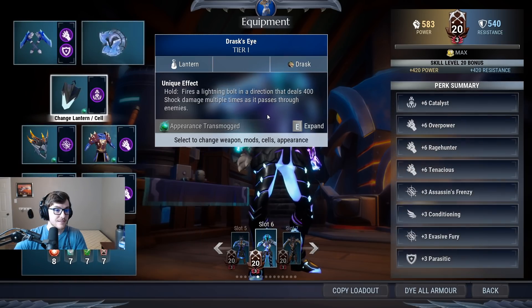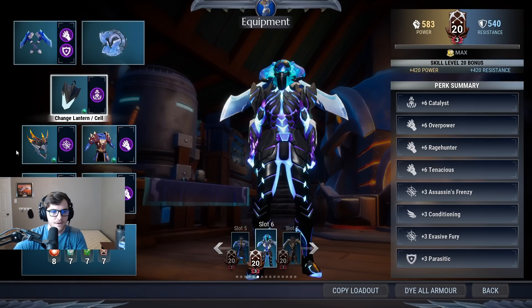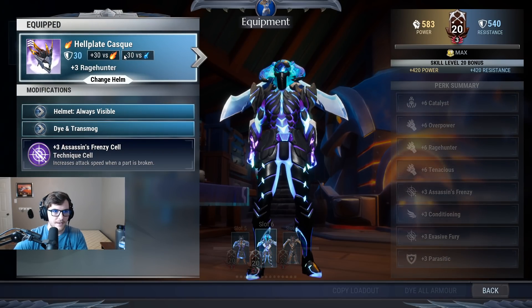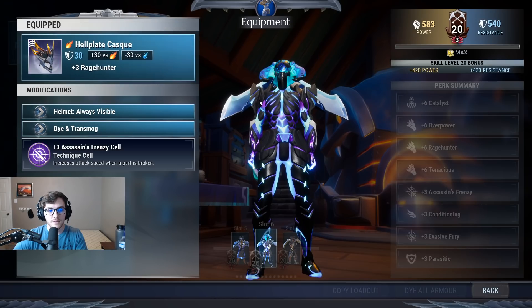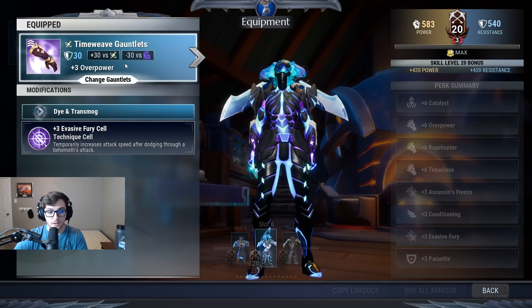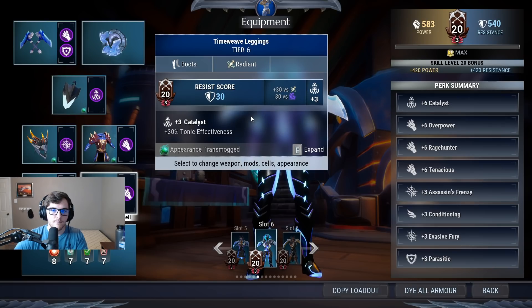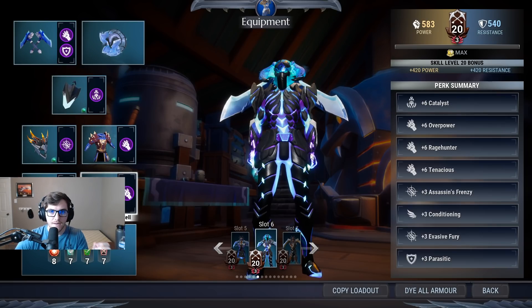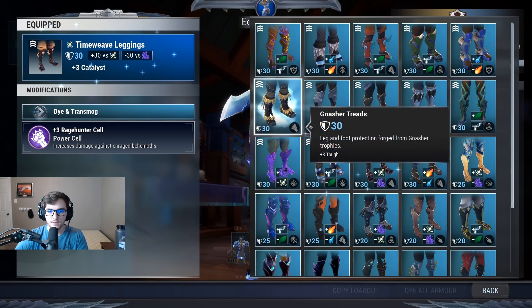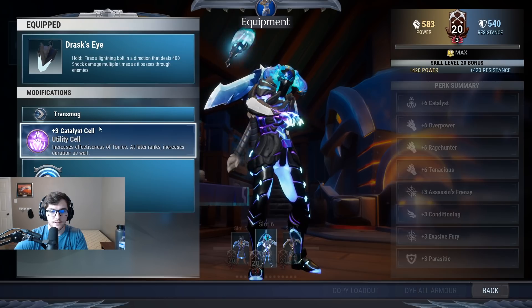We have Tenacious and Parasitic. Same special, same modifier — Boreas chain blades yet again. We got Catalyst still; I like it, and getting potions is very easy. Just don't farm trials — trials are garbage. We got Hellion headpiece with Rage Hunter and Assassin's Frenzy. Time Weave chest piece with Tenacious, Time Weave gloves with Evasive Fury, and Time Weave boots with Rage Hunter. Time Weave gear is super good. If you don't want these catalysts, you can just change your feet to whatever has the power slot — in this case Nashor with Fracture Toughness to survive more, or Charrog for more damage from Tenacious. It's your choice.